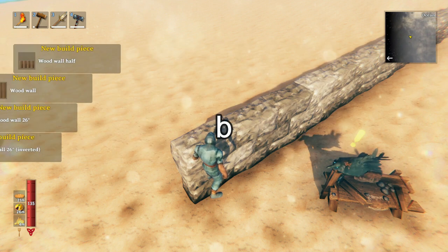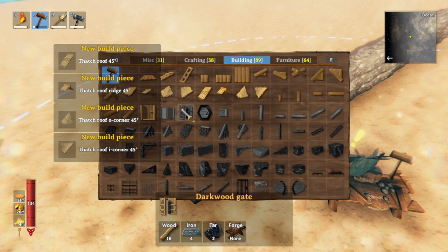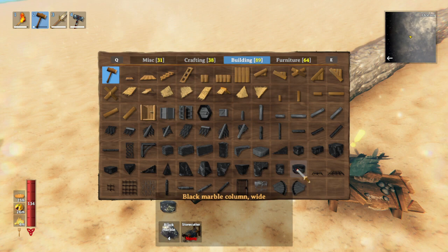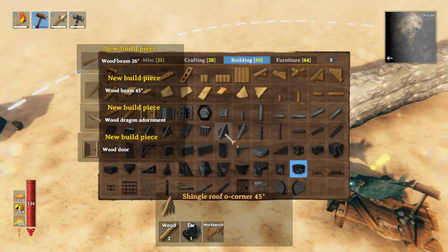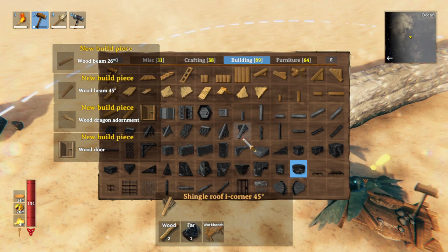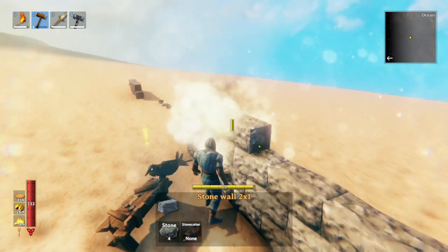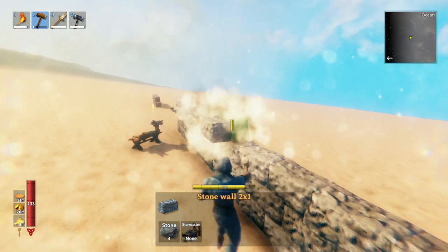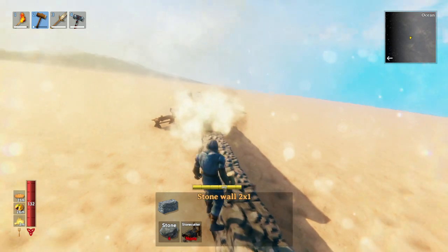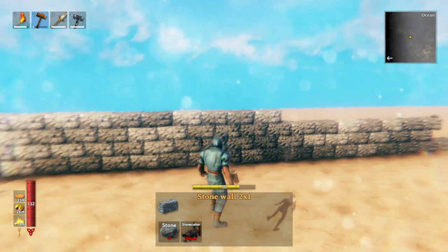One of those crazy hotkeys is B. And now when I open a menu, you can see every single item is available. Although, irritatingly, they're all grayed out — that always gets me. And then I can basically just keep building, even though I don't have a stone cutter and I don't have the stone. So you can see that I can just build infinitely that way.